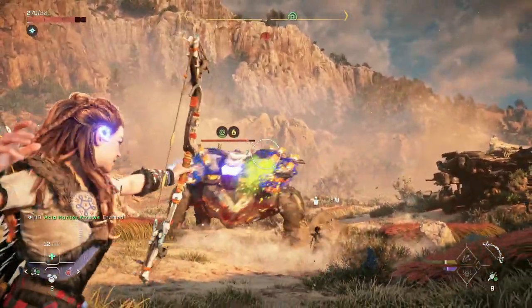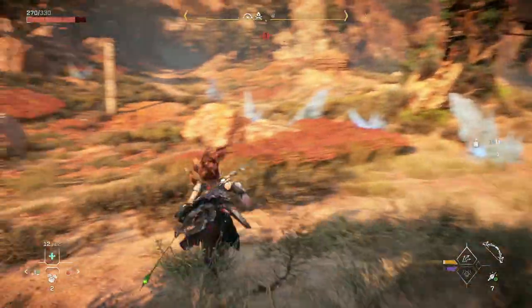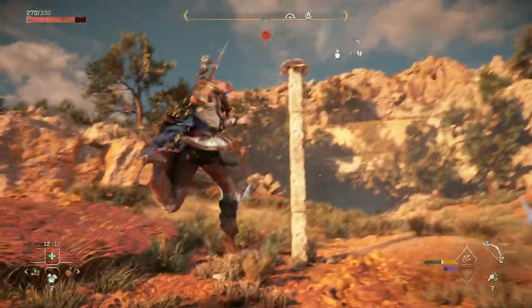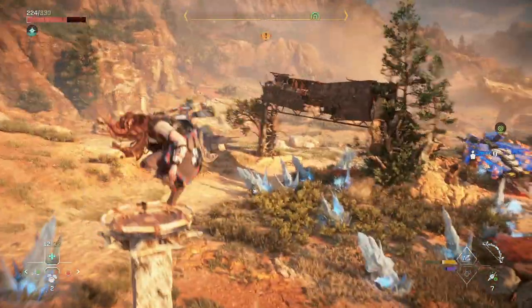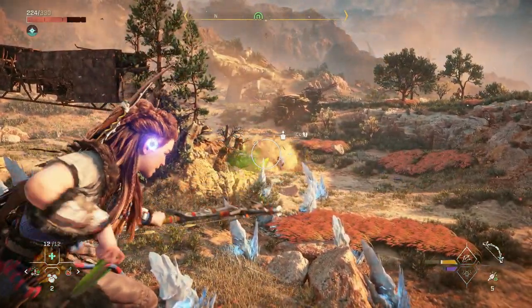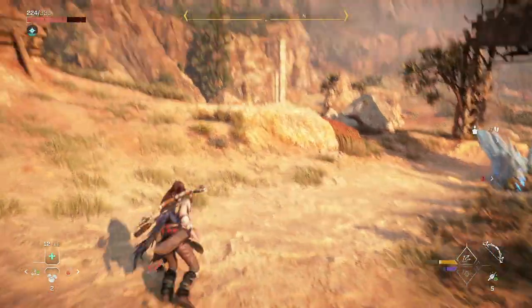Hey, how's it going? I'm the Mission Slayer and today we're going to be talking about fighting the Shell Snappers in Horizon Forbidden West. Either you found one of these on your own, or you did it while doing the side mission the Burning Blooms, where you find one of Aloy's old Karja friends. This side quest is going to guarantee you a Shell Snapper encounter, and this is how you're going to defeat it.